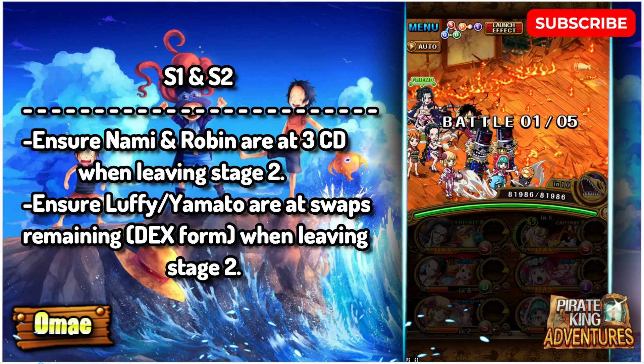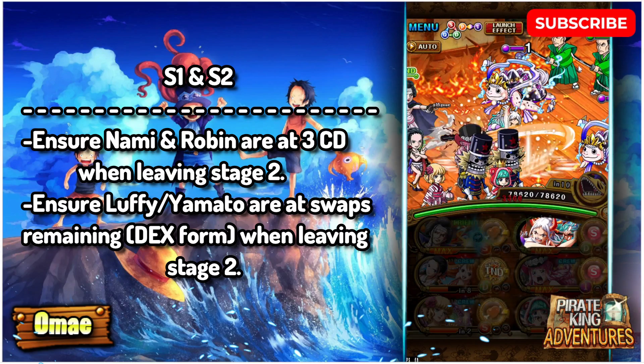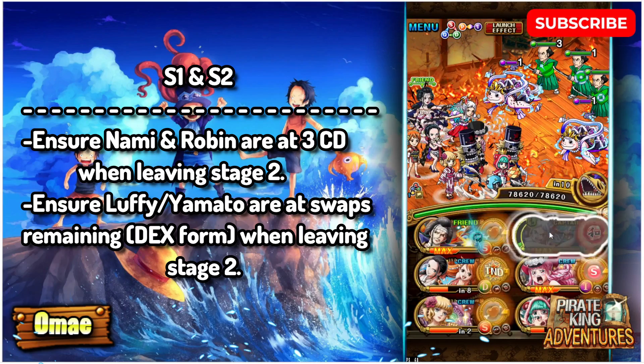So how this team works is we're gonna charge our super swap as well as stalling a bit for Nabi and Robin's special on stages 1 and 2.